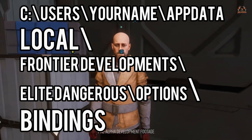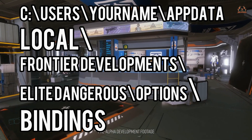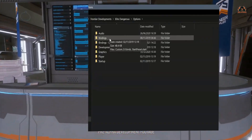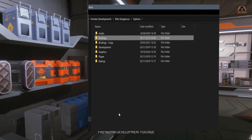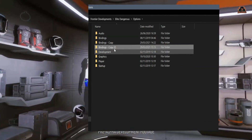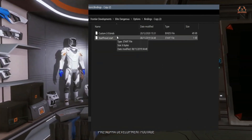Typically, for ease, I just back up the whole bindings folder. Right-click on the bindings folder, copy and paste, and that produces a copy within that folder — named 'Bindings - Copy' — which won't be touched.